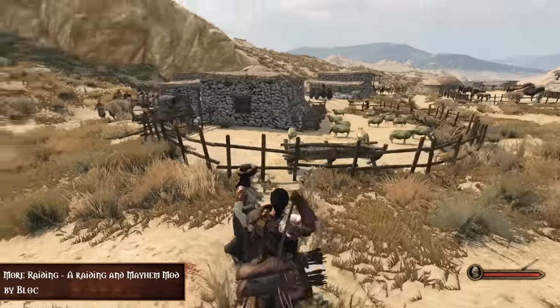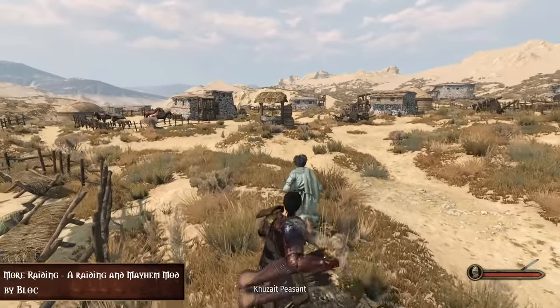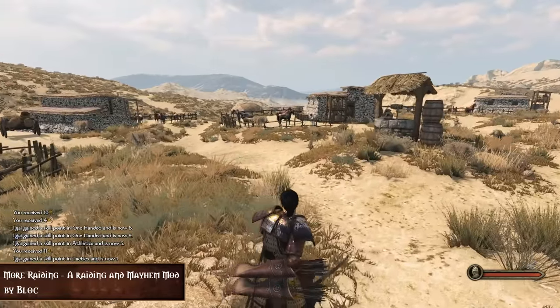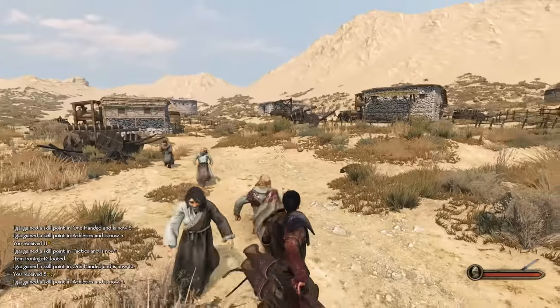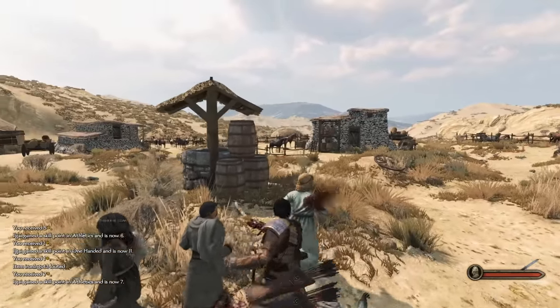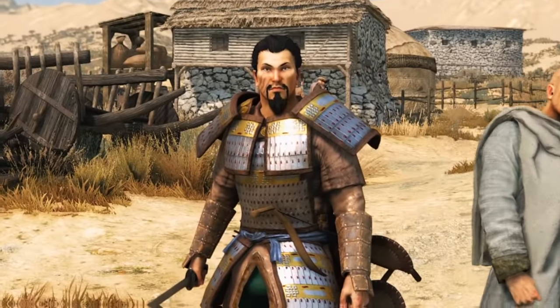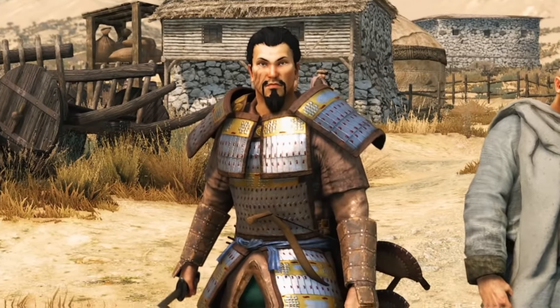Every kill in a village will bring your gold between 0 and 15, and every kill in the city will bring your gold between 0 and 750. But once you started the raid, your relation with the owner is going to decrease by 25 points. This mod really makes you feel like being a viking, raiding cities, killing peasants. I can't wait to see what Block comes up with next.